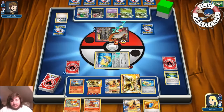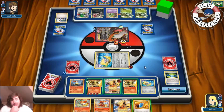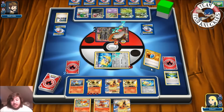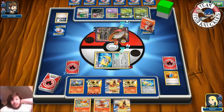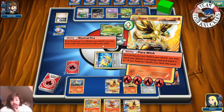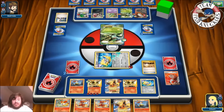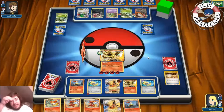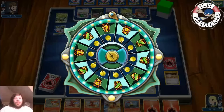On our turn we get a Flareon-EX. We put down the other Delphox and check our resources — two VS Seekers played and the last two cards are Fire Energies. We go for it: VS Seeker for Lysandre to bring up Sceptile, then use Flare Witch to check what's left in our deck. We find a Switch — we switch into Delphox and use Blaze Ball for 260 damage to take the knockout and win the game!